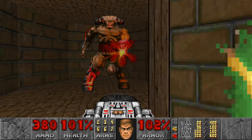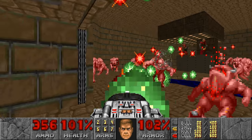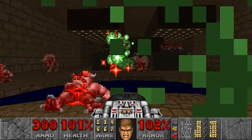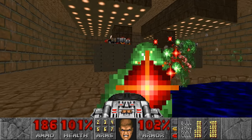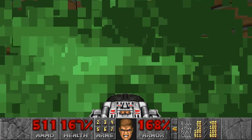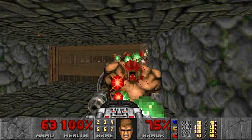The cool BFG can instantly dish out over 2,500 damage if you shoot a wall. With the beta BFG you're busy vomiting Christmas ornaments for 40 ticks for half the cool BFG's damage. Your screen is obscured too, rendering you pretty vulnerable. And remember what I said about stunlocking cyberdemons? Yeah, it's still as risky as two-shotting one with the cool BFG.